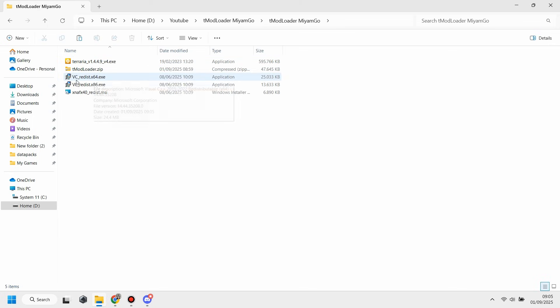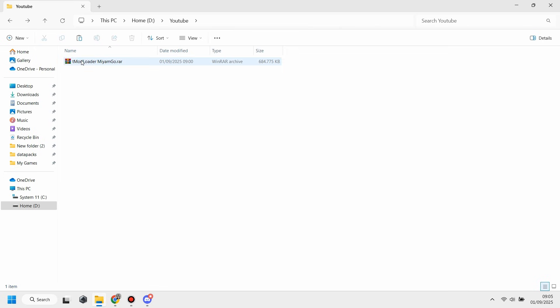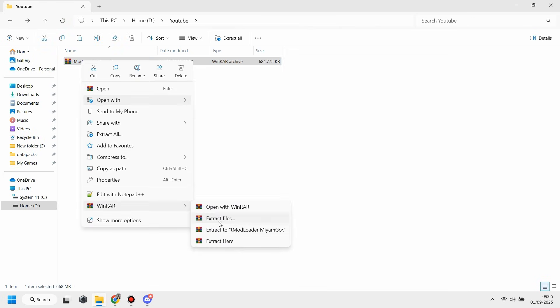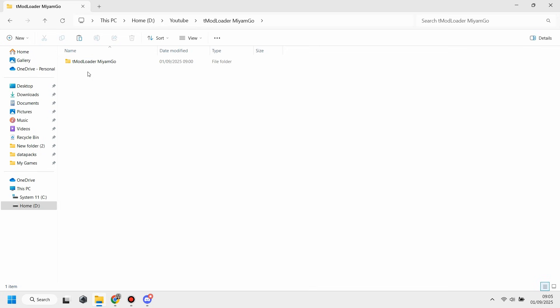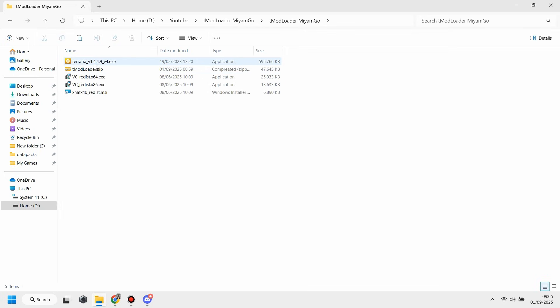I'm using both and I don't see any difference between WinRAR and 7-Zip. I'm using WinRAR and I just need to choose 'Extract Here'. After that, open the folder and you will see there are five different files: the Terraria setup, tModLoader.zip, Visual Studio Redistribution, Redistribution MSI, and others.